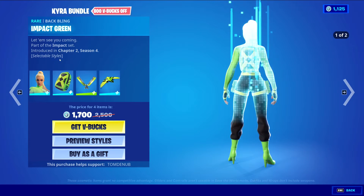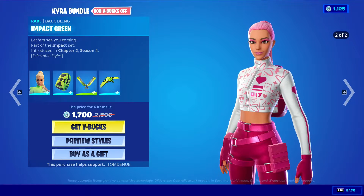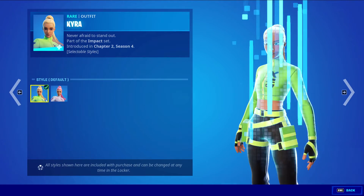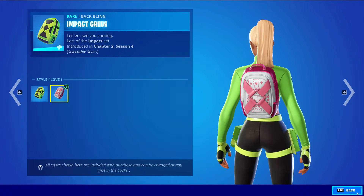This one comes with Kyra, with the Baffling Impact Green Back Bling, 1200 V-Bucks. The skin does have a new style — a Valentine's Day style. It's kind of a little bit late, but it's still a very clean style. I like it a lot. The Baffling also gets a secondary style — the default style and the love style. Pretty cool.